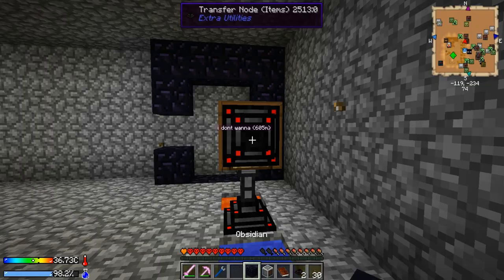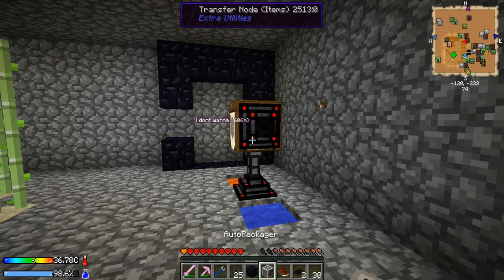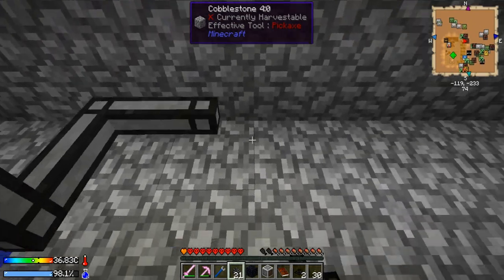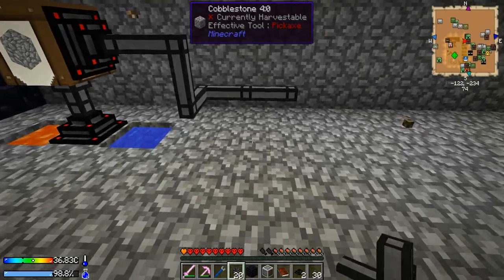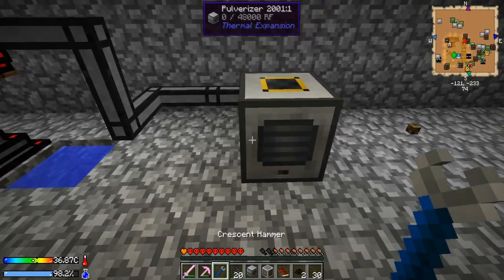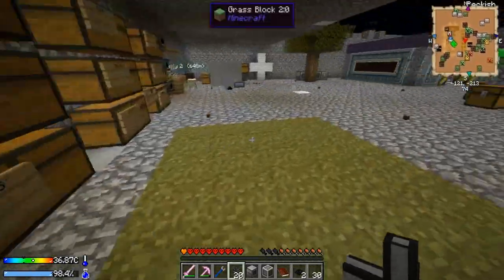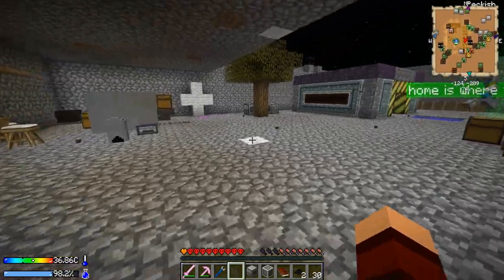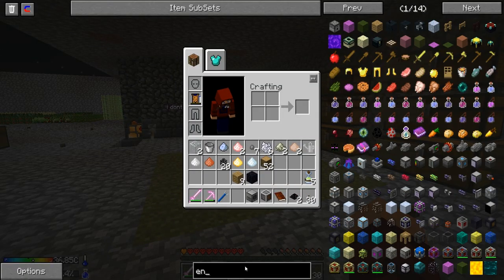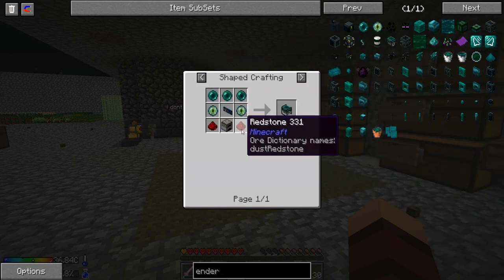Oh no, I need more glass. Do we have any more glass? Check the blocks section. We're all out of glass. We had a stack of 64 dust in there just chilling out. Okay so there's that. Now let's see - I'm going to put this pulverizer over here. I think I'm running out of water. Did we make another ender generator? We've not made another one yet. I need power - should I steal this one or should I go make another one? Come make another one.